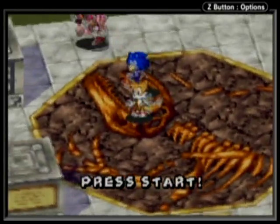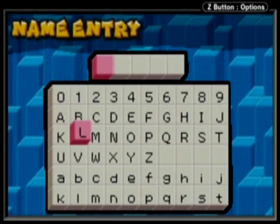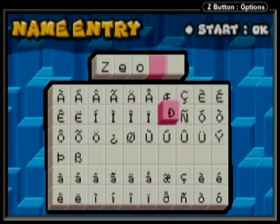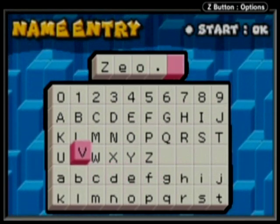So without any further ado, let's see this opening sequence again. Let's start a file. It has a lot of languages and symbols. We can put the name Zeo.L, which means Zeo Lightning — the name of the Master.